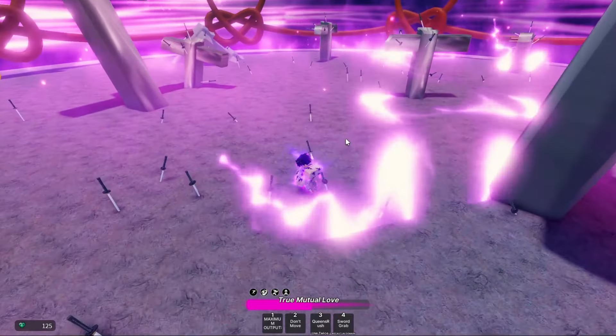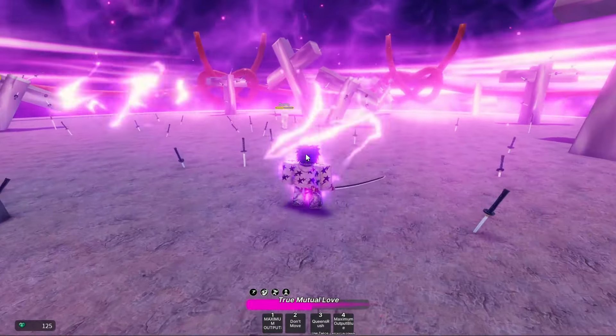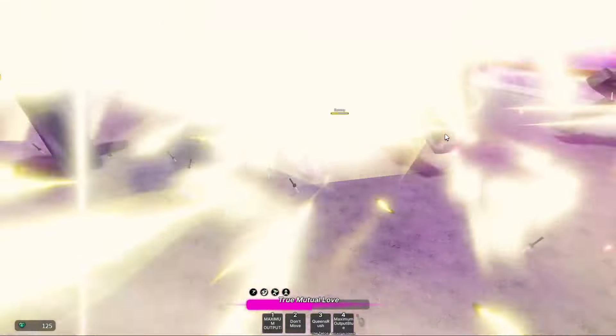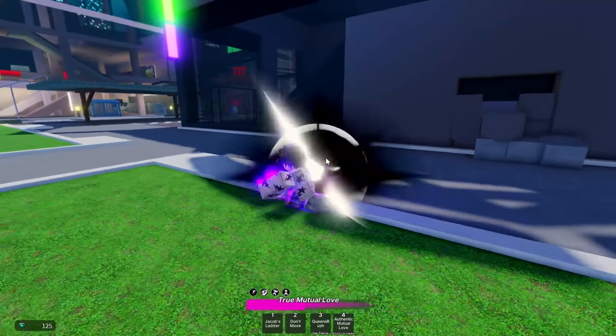Maximum Output Jacob's Ladder as well - how do we even use that? Whenever you do Sword Grab, you get a random ultimate move - okay, that's sick. Can we use it? There you go - there is the Maximum Output Jacob's Ladder. That's the stuff I wanted to cover for Yuta honestly.